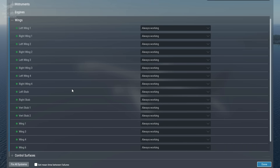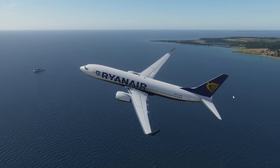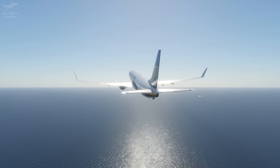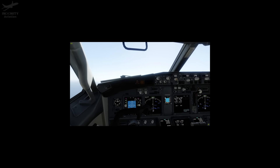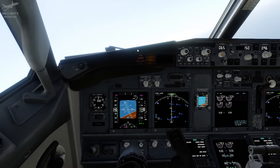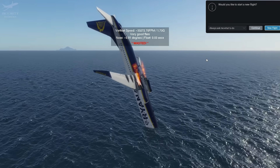Let's get to proper experiments. In the failures tab we have stabilizers left and right and vertical stabilizers — let's see the difference between them. The left stabilizer is apparently gone. Let's disable the right stabilizer as well. Yeah, nothing out of the ordinary. Oh boy, here we go. I can't control anything at this point. Boom.